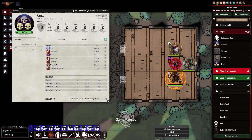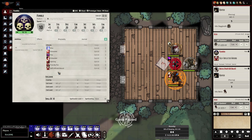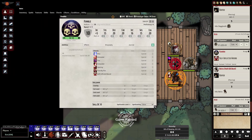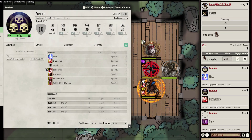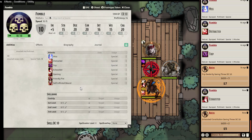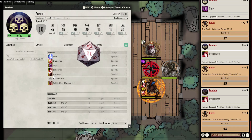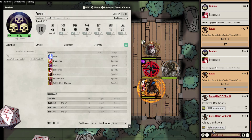I want to show off the self-inflicted wound — now he's able to attack himself and deal damage. Each of these you can actually click into individually and they'll run on their own: miss, distracted, trip, exhausted. And actually if he already has exhaustion level one, it will upgrade to exhausted two — so if your players are already previously exhausted from something, it stacks. Here you can see it went up to exhausted two.